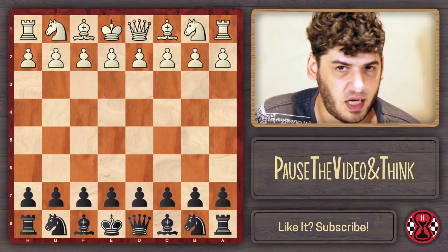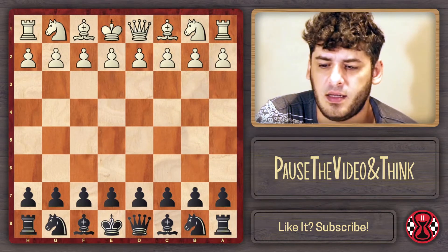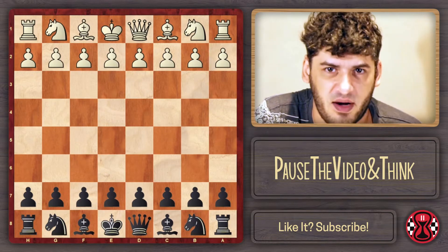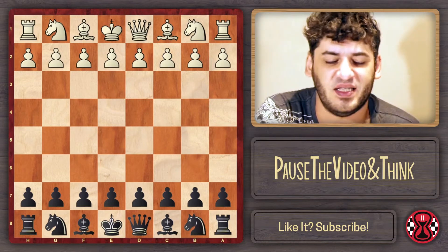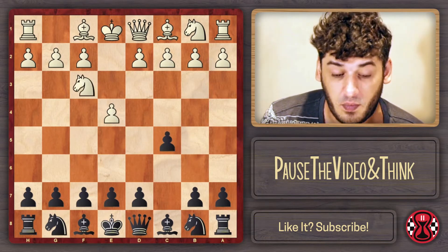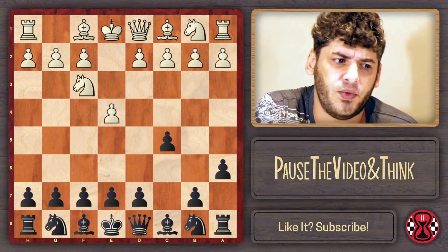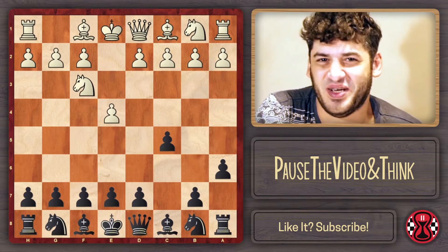AgadMator, or Antonio Radich, was playing black against Alexander Barkle, who had a rating of 2081, while Antonio had 1913 - which is roughly my ranking, I'm also between 1900 and 2000. Antonio played a Sicilian, and after the most normal moves on a3, he decided to go for the O'Kelly variation, which I think is an interesting opening.